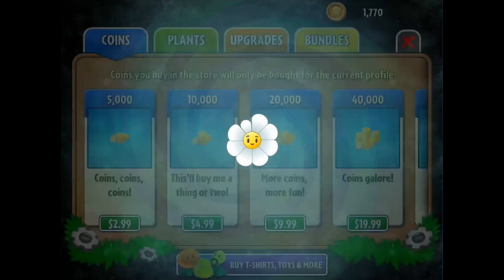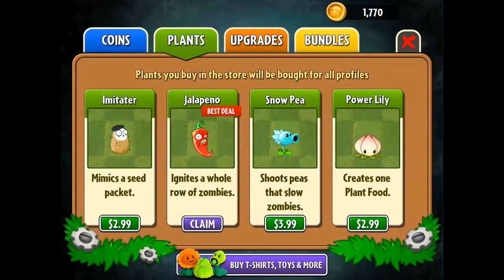Hey guys, what's up? It's Tyler from AppFind here. Today we're going to be reviewing the premium Plants vs. Zombies 2 plant Jalapeno. This is a really cool plant available for $2.99 in the in-app purchase store.